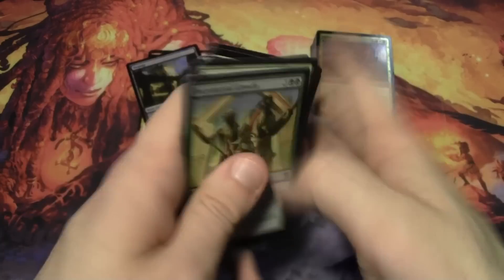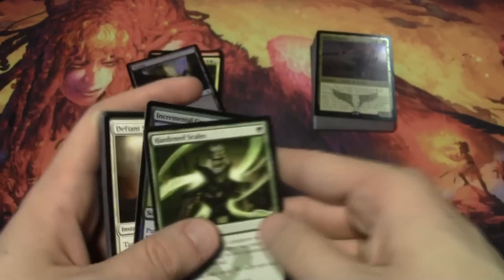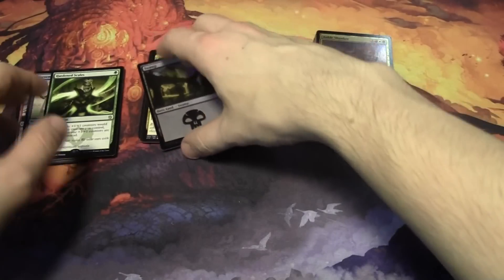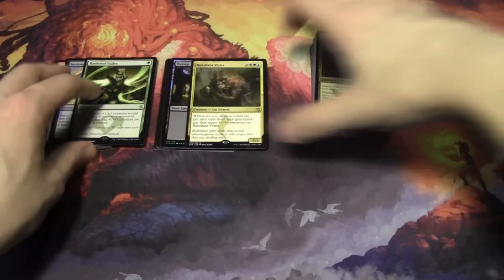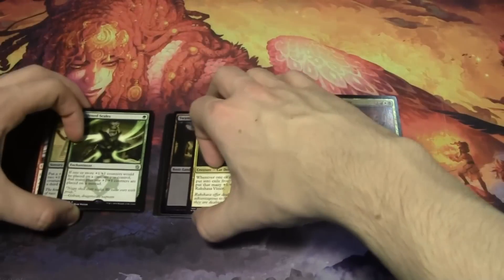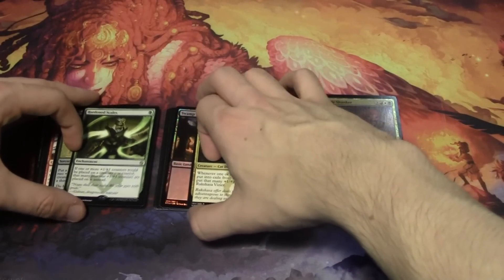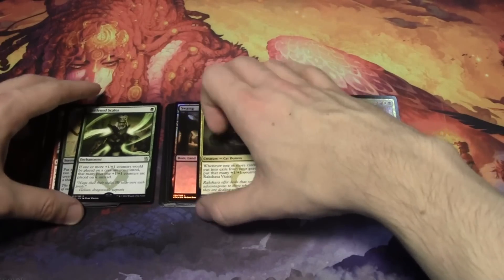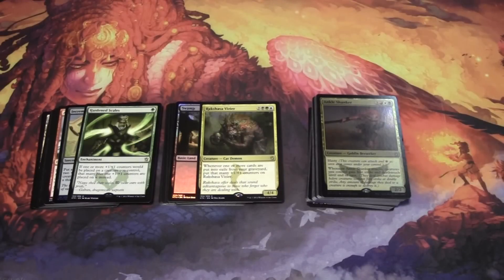That is our Intro Pack for Mardu, and those are our random booster packs with all the foil stuff and the value. I absolutely love foil basic lands. Like I said, if you guys are new to the game and looking for a way to easily jump right in, this is definitely something you want to buy. If you're interested in seeing the rest of the intro packs firsthand, be sure to subscribe to the channel — we're going to be opening up all of the rest of them.